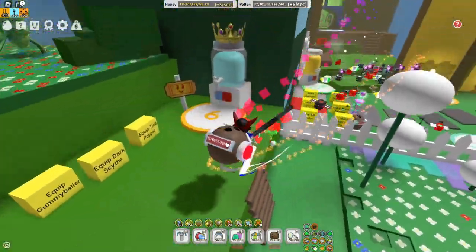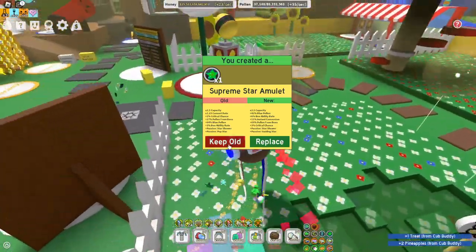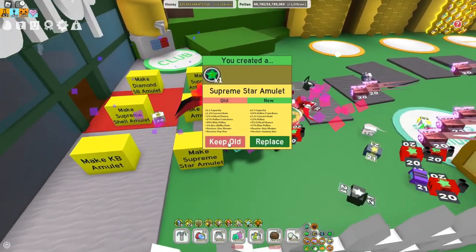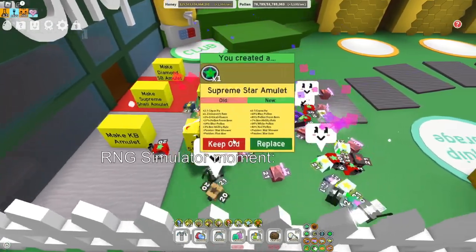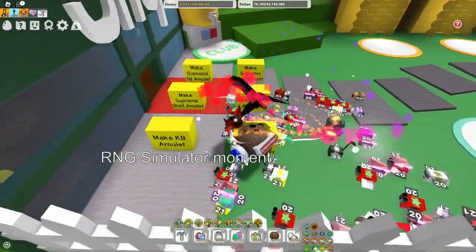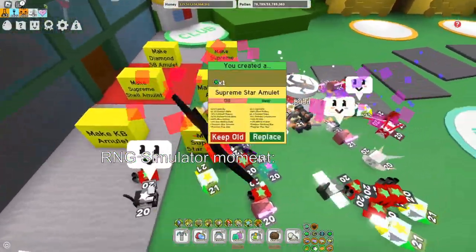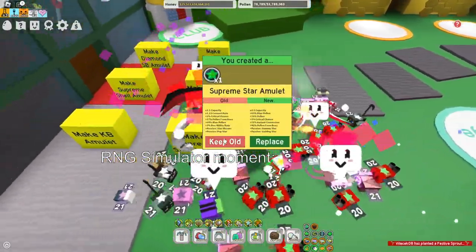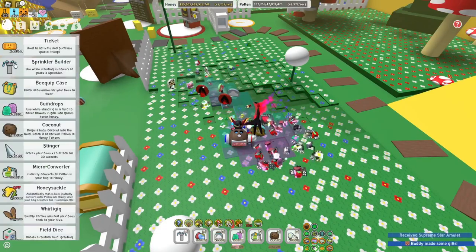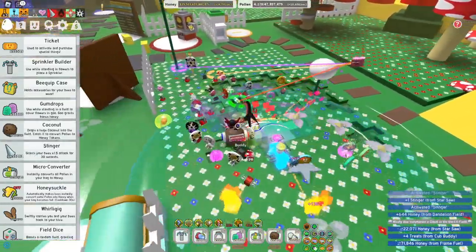For the supreme star amulet, you're gonna want to get scorching star with star saw. You really need scorching star and star saw because without star saw you're gonna convert nothing and just fill up in like five seconds. Once I get a scorch saw combo — okay I got one. Now for example if I go into a field and use three stingers, it's gonna summon a star saw just like that, and basically when you collect pollen it's gonna convert it.